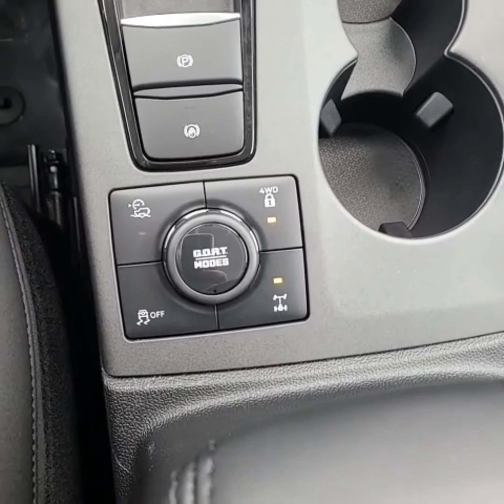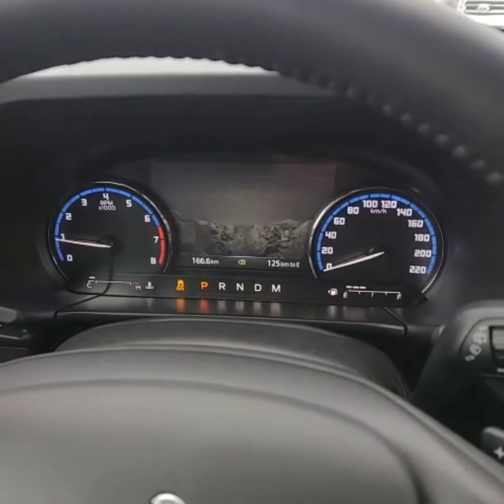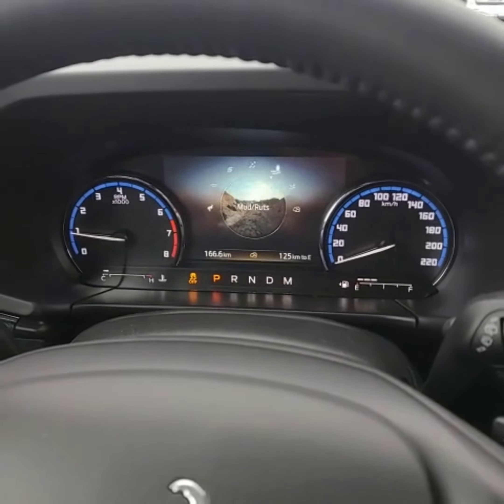Here's where the dial is located on the center stack. As we turn the dial, you can see we get a nice display so you can see what GOAT mode you are in.